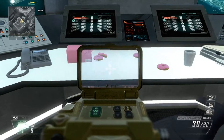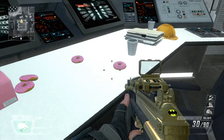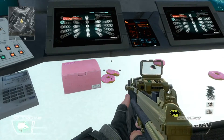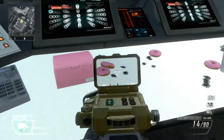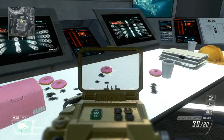Pink donuts — which is Homer's favorite thing in The Simpsons, and he works at the power plant. So I think this is a little Simpsons easter egg. Just pink little donuts on the power plant table. It's a cool little easter egg — nothing special, but it's a cool little find.